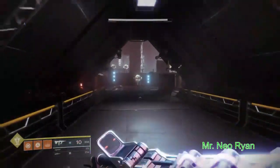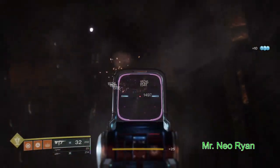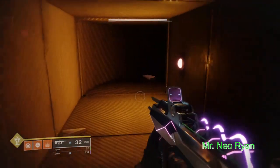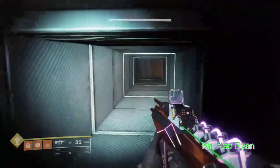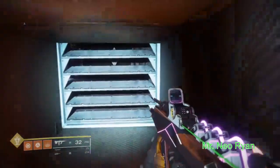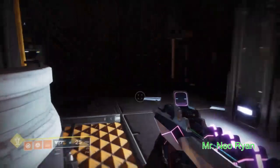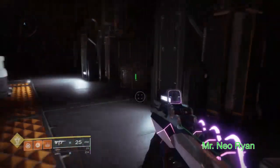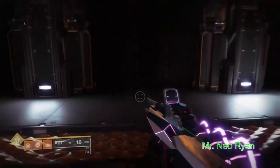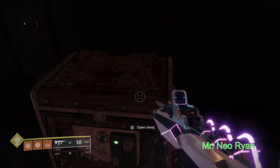We're gonna go to this room to the left. If you look up, there's gonna be an area where you can jump up right there — that's where we need to go. The chest should be right in there, it's right there. You come to the shaft right here, it should be right there guys. I'm not gonna open it, that's all up to you guys. Mr. Neil Ryan out, deuces.